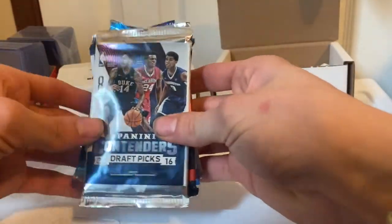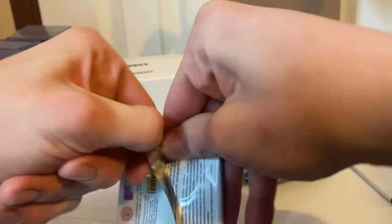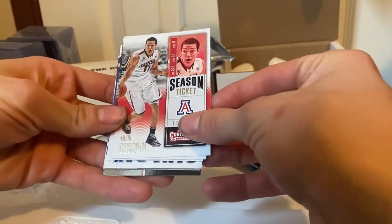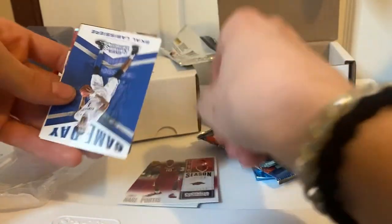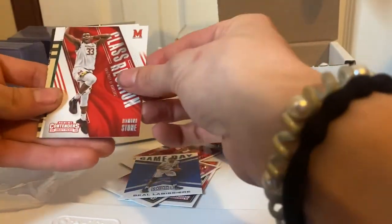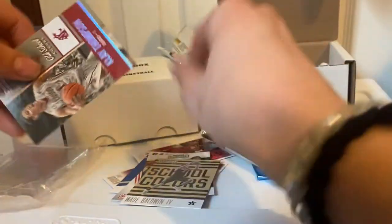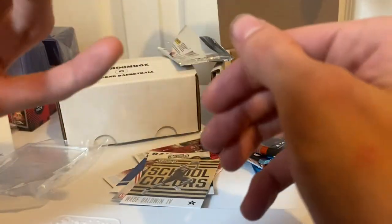We're going to start off with the Contenders. We got Aaron Gordon, James Harden, Portis, Desmond Bane, Denzel, Wayne Baldwin, and Klay Thompson. That card looking sick.